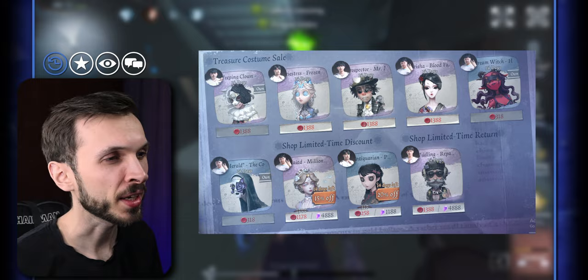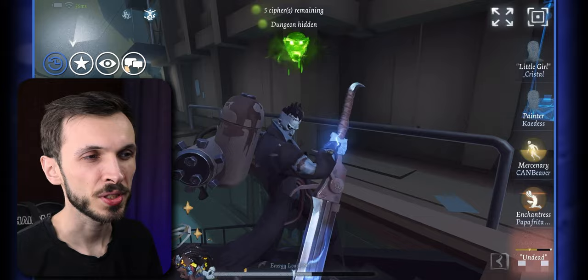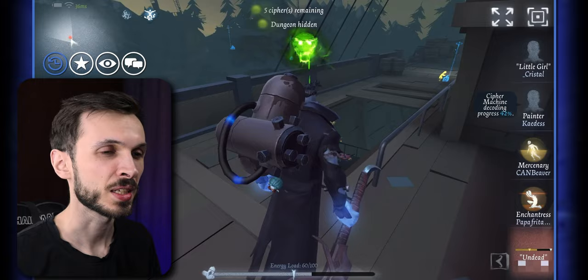They also included the skin Million Dollar Mermaid for Nyad and the Antiquarian skin Perseverance, available at a discount. The other skins are at full price; these two are at a discount for a limited period of time. They also brought back the Repairman skin for Waddling — not really sure why specifically, but it's a good skin nonetheless.